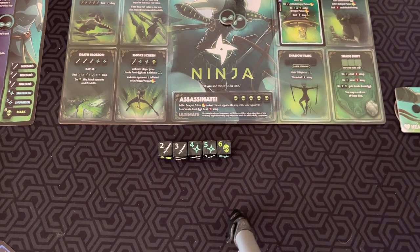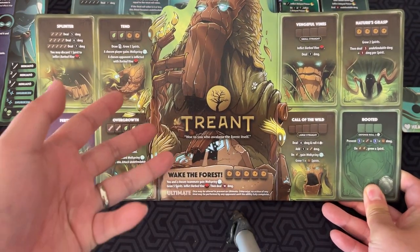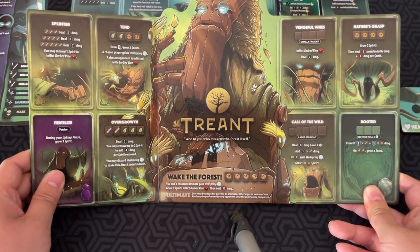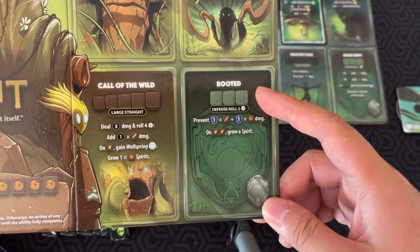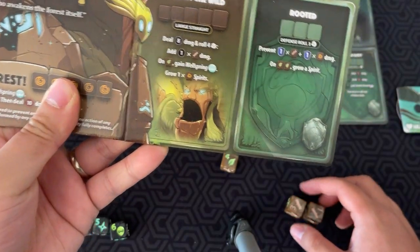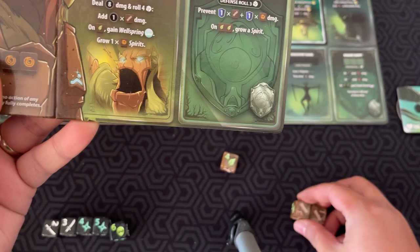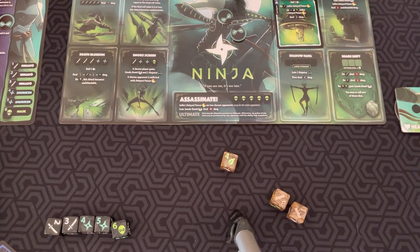When you declare an attack — in this case, eight damage — the defending character gets to do a defense roll. Here's the Treant's board; it's a completely different board. The Treant also has a passive: during your upkeep phase, grow a spirit. For the defense roll, Rooted, you roll three dice and prevent one damage for every wood symbol rolled, plus one for every tree spiral symbol. That means I block two damage, so the Treant takes six damage. If I had rolled two leaves, I could also grow a spirit to use later.